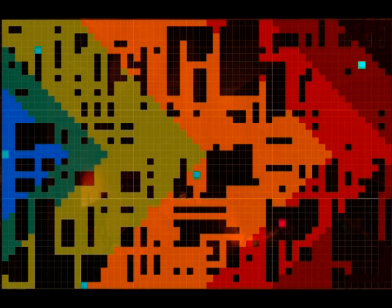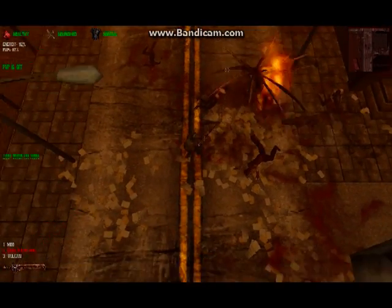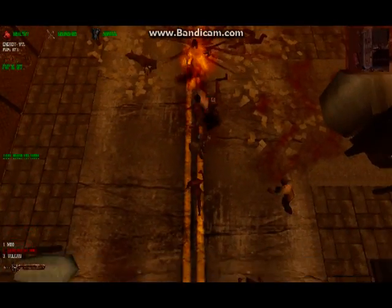Flaming Wraiths appear in the orange zones around Fort Pastor and all zones farther east in Fairview. Like all flaming bosses, flaming wraiths are stronger, faster versions of their non-flaming cousins.